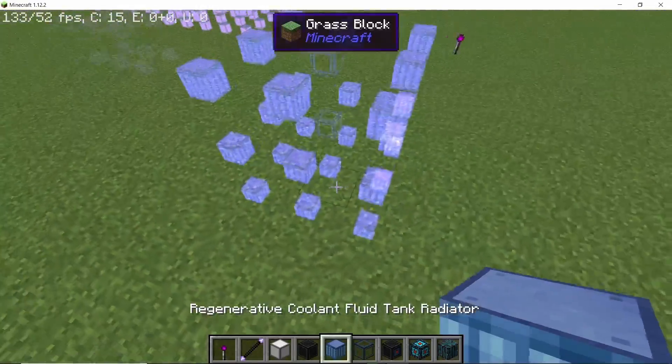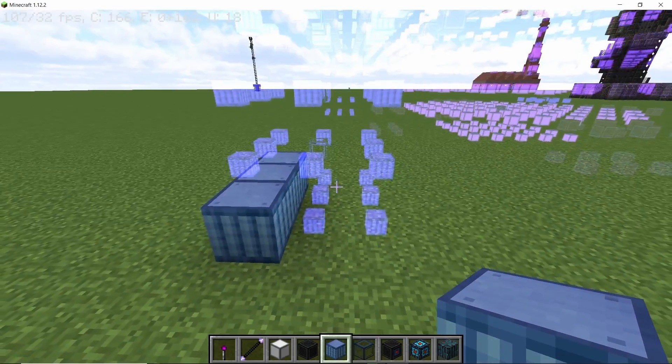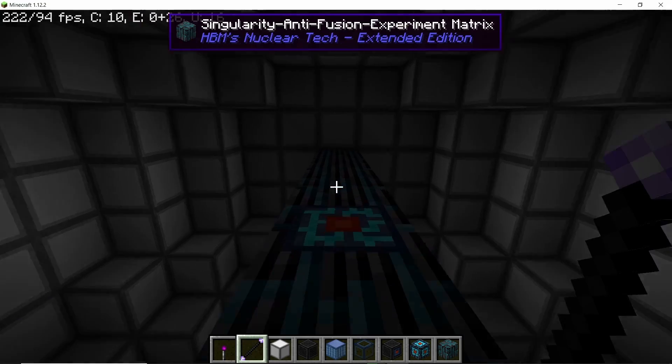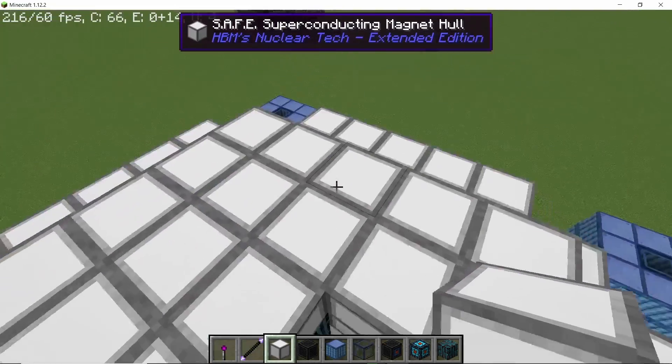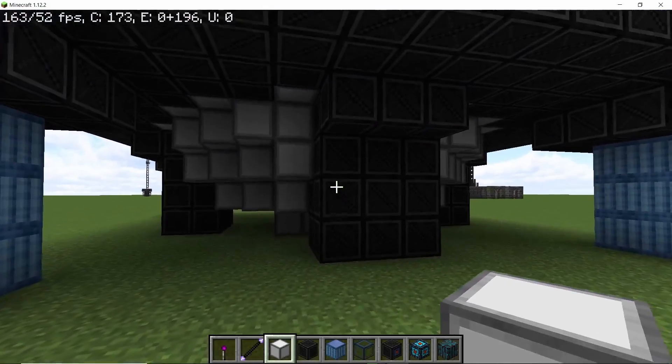If in survival you will start placing blocks manually, but most probably you are going to make this in creative first. For that, you will need the structure wand — come one block up from the ground and right click in order to make the entire structure in just one go, and once completed it's going to look something like this.